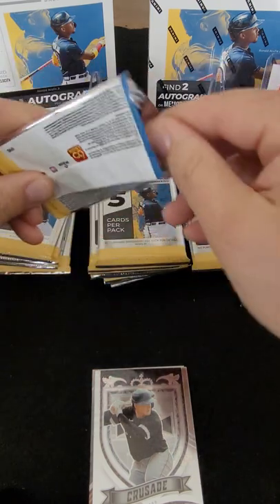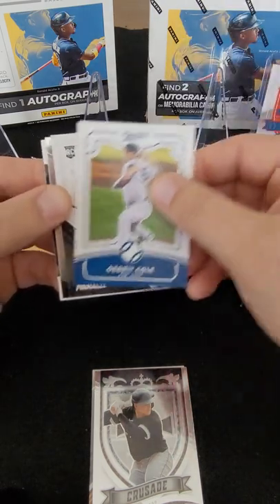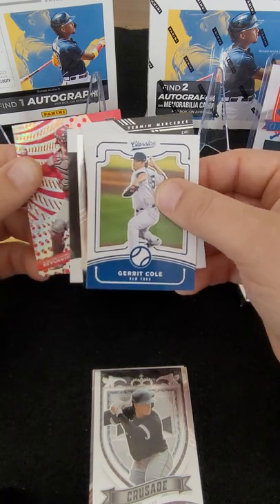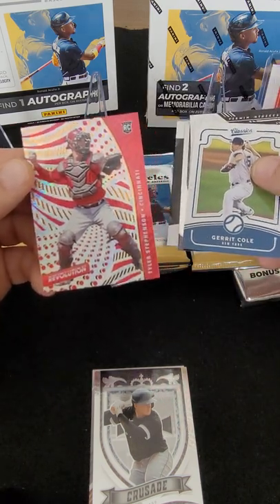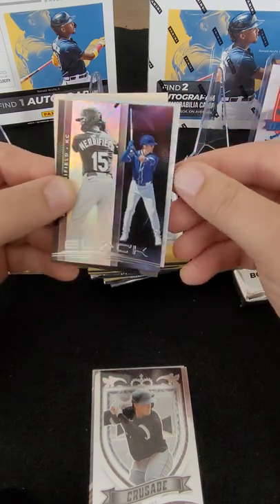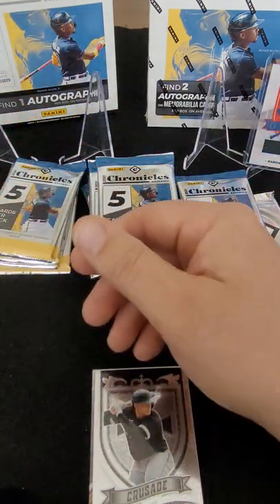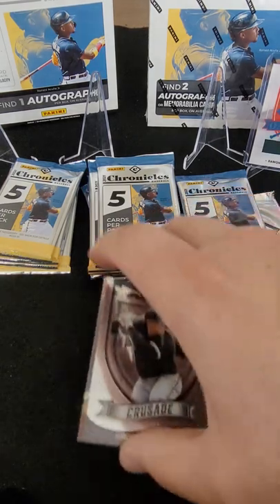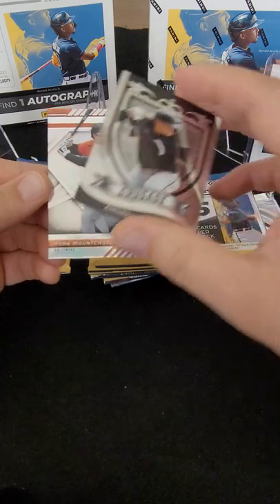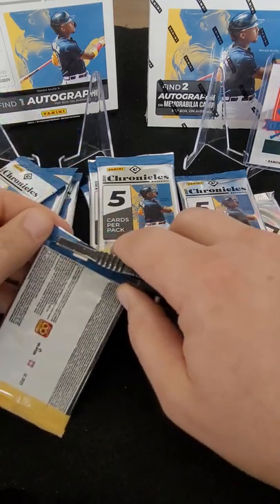This Chronicles set has a bunch of different inserts — there's the Classics, there's the Score. There's a Mercedes, Luis Robert Crusade. And there's a black card upside down — Tyler Stevenson. That doesn't look like an auto — Lauren's saying it's not. There's our black Whit Merrifield — good-looking card, I love the black too. Lauren confirmed it's not an auto. Oh, it's an XR — Ryan Mountcastle. That's a good card there, good-looking rookie.